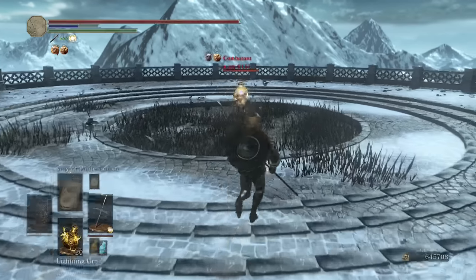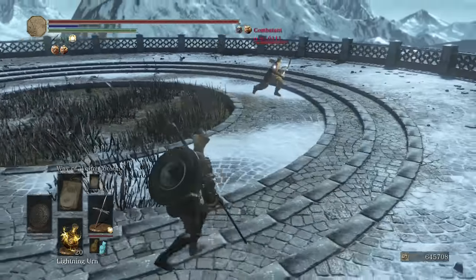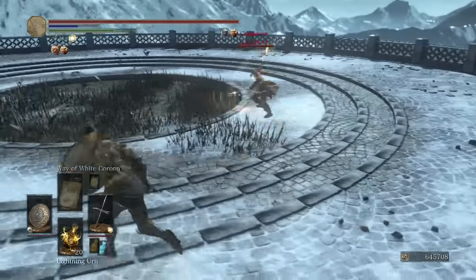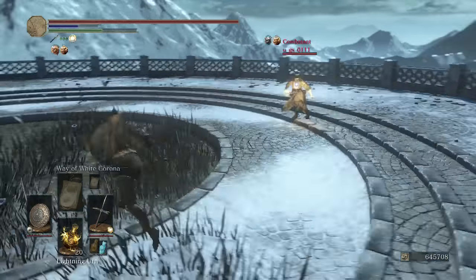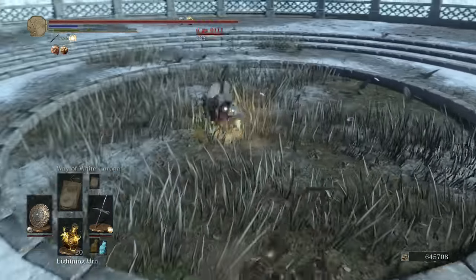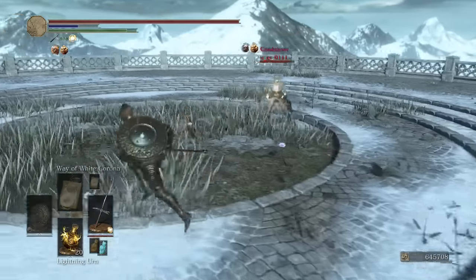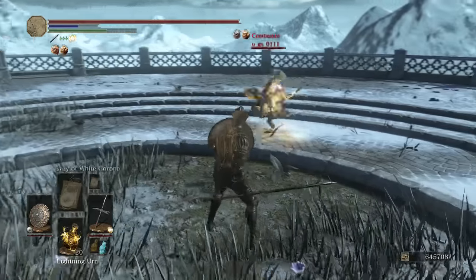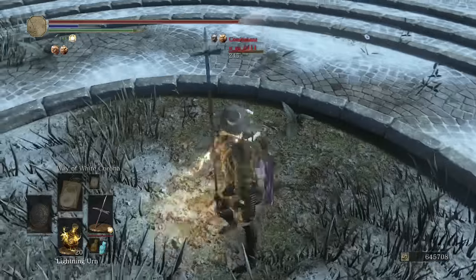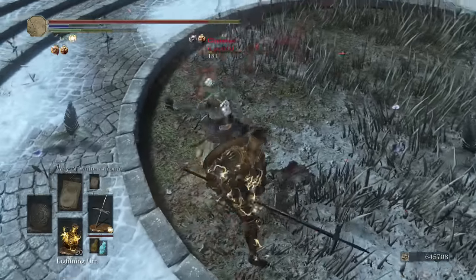Looks like our opponent is going dual wielding — can't tell what though. Chest with the throwing knife. I think that's the sellsword twin blades. He wants to do a fancy running attack — I can play that game. Nailed her with a delayed running attack. In your face. Now she's going to try to parry — nope, she went back to dual wielding. Now she went back to parrying. I knew that parry was coming — I was ready.